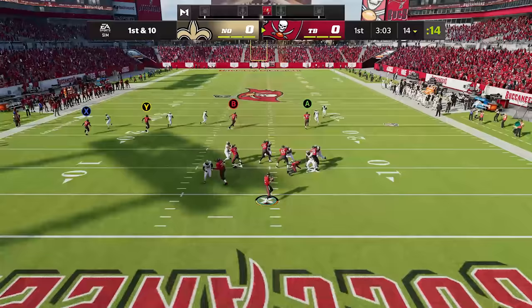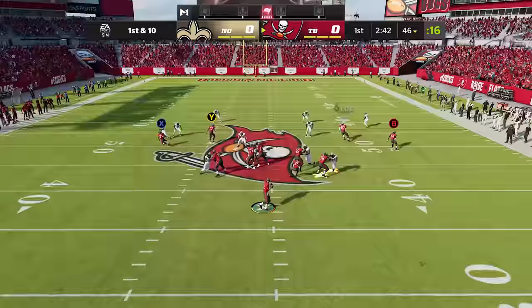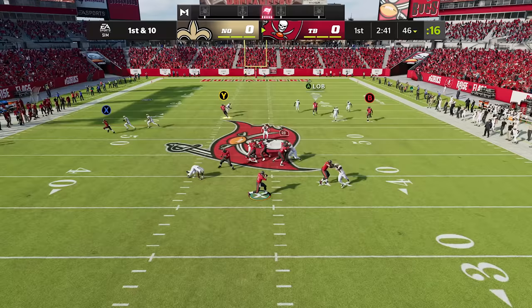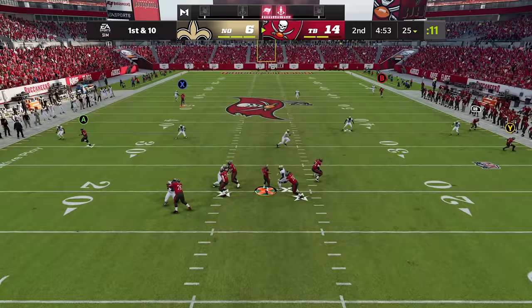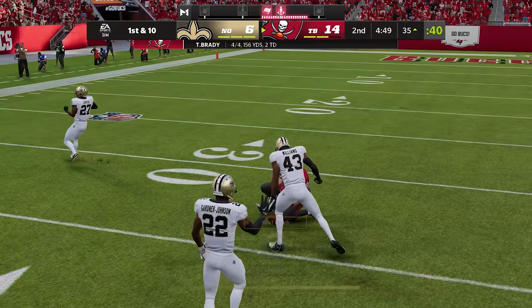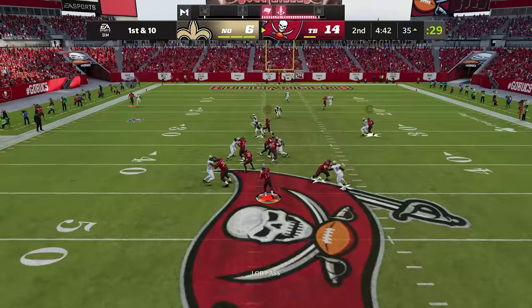Mike Evans' X-Factor is also Double Me, so just like the other two guys he needs two catches of 20 plus yards in the air, and once that happens he'll enter the zone. Right now he's cooking Marcus Williams on a corner route for a touchdown, and now he's activated — so is Brady. You better put two bodies on him. Brady gets hit while he throws but it doesn't matter; Mike comes back to the ball, boxes out, and Double Me claims another victim. He's still one-on-one — they haven't learned their lesson. Touchdown, Mike Evans.